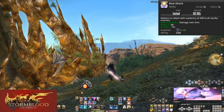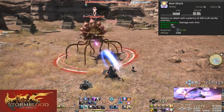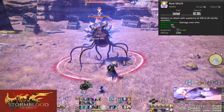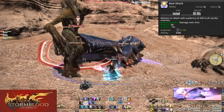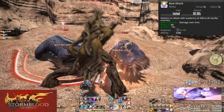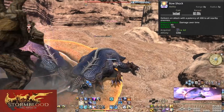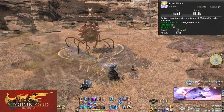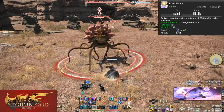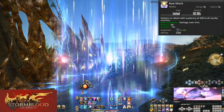Level 62, Bow Shock. This is a second DoT for us, but an AoE one of 5 yalms around us, and is an off-global so we can weave it. On a 60 second cooldown, we hit the enemies around us for 200 potency and put a 90 potency DoT on them for 15 seconds. That's a 450 potency DoT and a total 650 potency for the full attack. Get this out on every pull, especially trash pools once you have everything gathered up. You can use this on single target too — it's free damage, and you'll have it up by the time you get to the next trash pool.